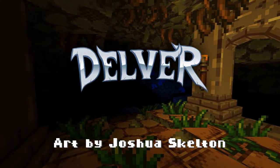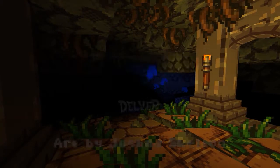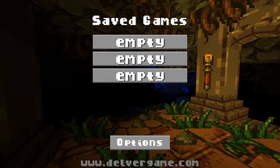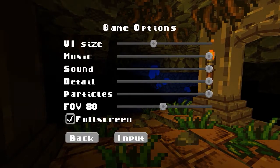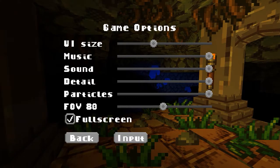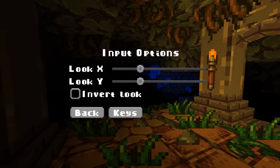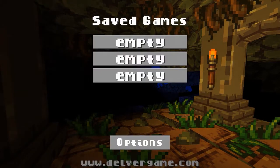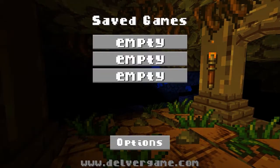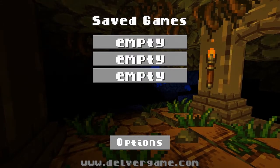Post in the comments below, let me know what you think of the game, but it is pretty damn good. We're going to hit start. It's a pretty straightforward game, not a lot to it in relation to options. If you want to check it out, you can go to delvagame.com. As you can see, you can change your user interface size, your music, the sound, the detail, the particles and the feel of it. You can plug in an Xbox 360 controller designed for Windows, but we're going to use the mouse and keyboard anyway.